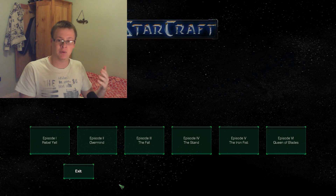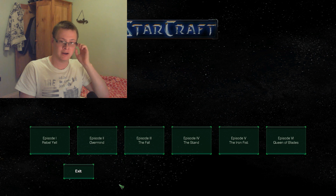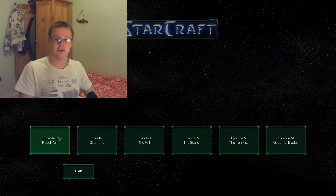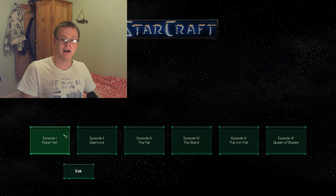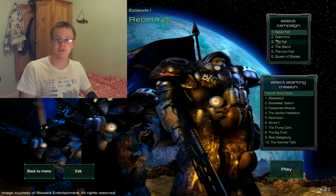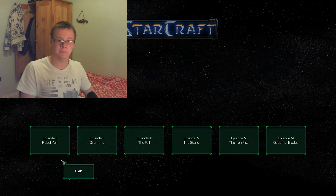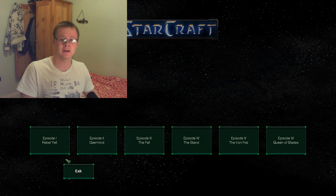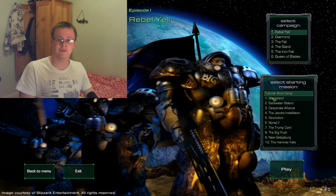Once launched, you'll be brought to the campaign launcher menu. Every time you want to play, you'll need to open it this way through the editor — but since you've set the default program, it'll open automatically. The menu shows six campaigns: the three on the left are the original Starcraft 1 campaigns, and the three on the right are the Brood War campaigns. You can browse missions within each campaign.